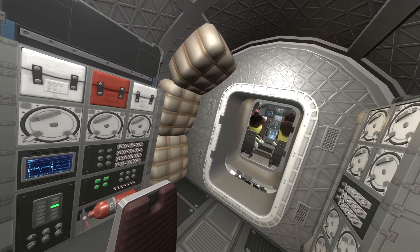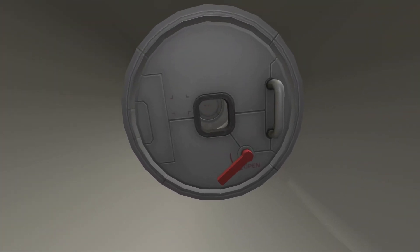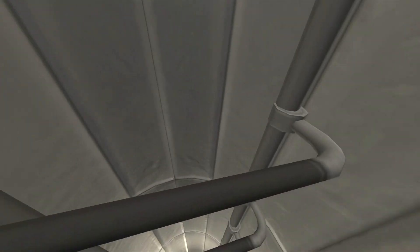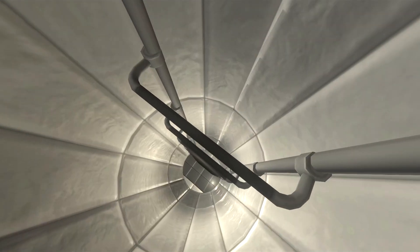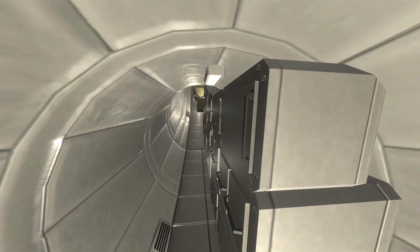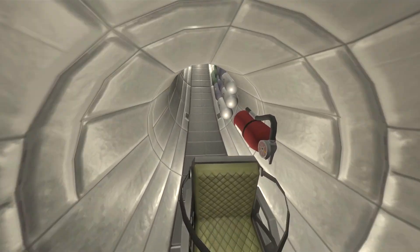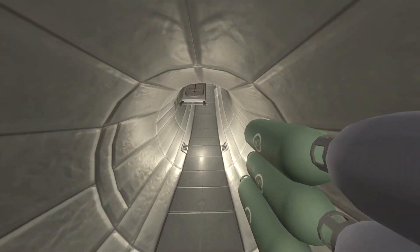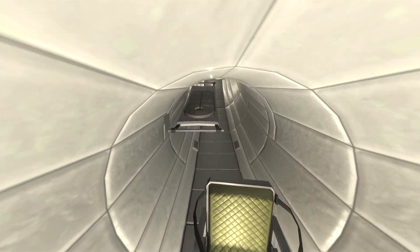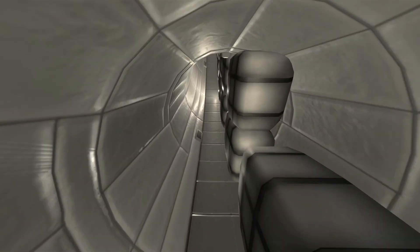These modules are from the Planetside Exploration Technologies mod, and this centrifuge I'm entering is from the Stock Alike Station Parts Expansion Redux mod, which is pretty cool. I'm using Free IVA, another mod which allows us to traverse the interior of these parts in first person, which really elevates the experience and allows us to enjoy the really cool interiors of all these parts.